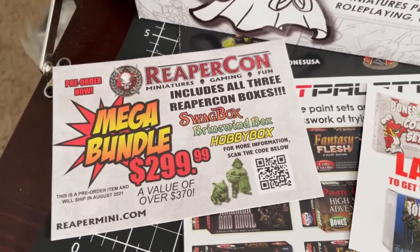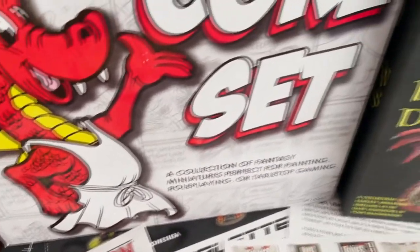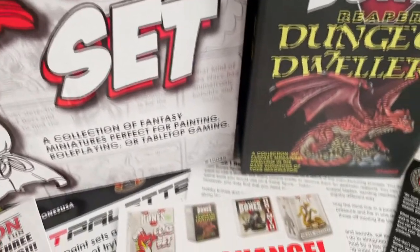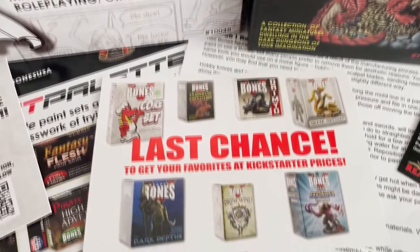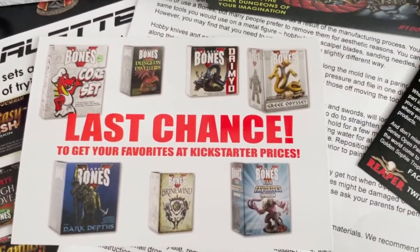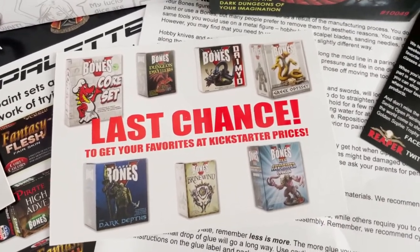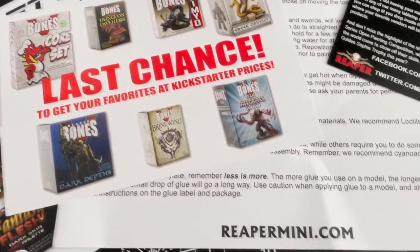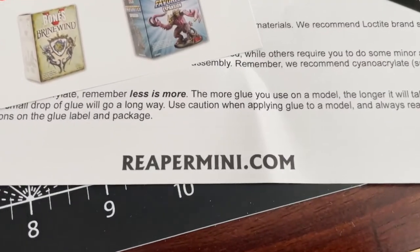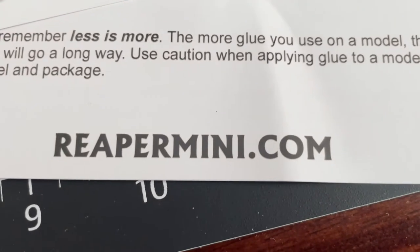You don't actually have to watch these in any particular order. As a reminder, all the figures shown today will be fully assembled, and if you like what you see, they are still available at Kickstarter prices, but only for a limited time. The Bones 5.5 Pledge Manager is closing soon. Visit ReaperMiniatures.com — not a sponsor — for further details. Links will be in the description.